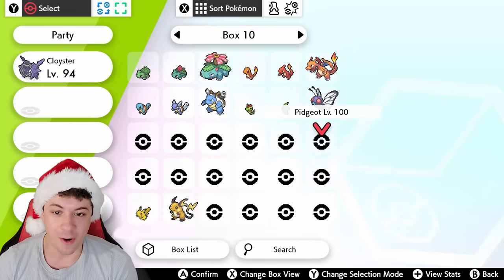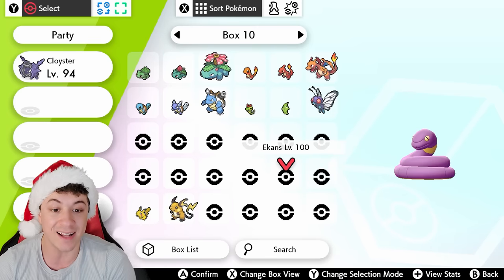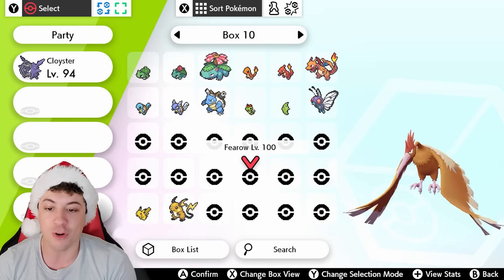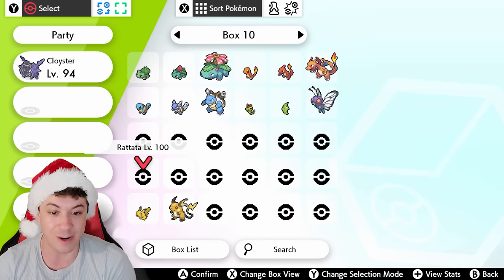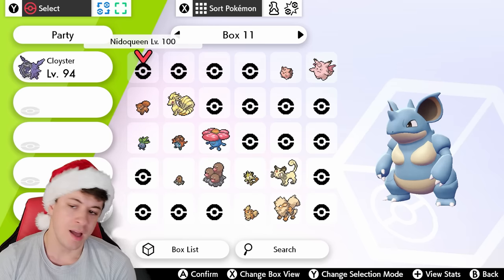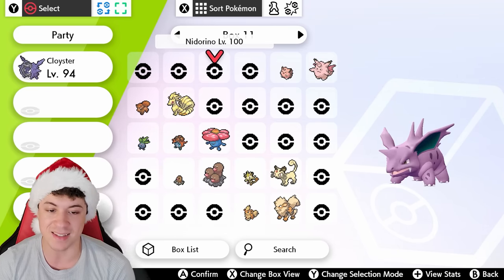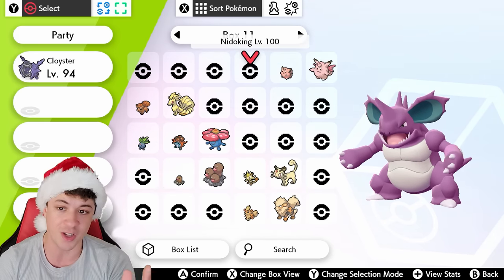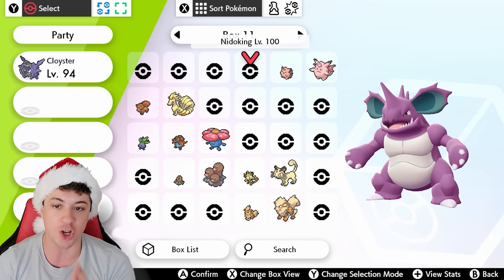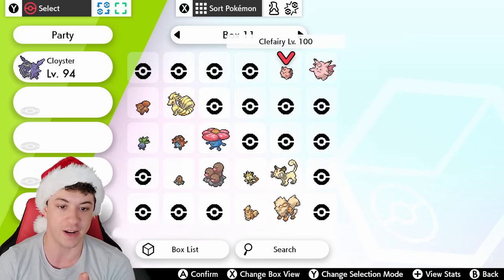Pidgey, Pidgeotto, Pidgeot — all these Kanto Pokemon that originally were not in Sword and Shield have now been brought back into the game with this mod. How cool is that? We have Rattata back in these games. If you played through Pokemon Let's Go Pikachu and Let's Go Eevee, you're probably going to recognize that these Pokemon were kind of directly taken from Let's Go and put into Sword and Shield. The textures don't really match up very well with the Pokemon in Sword and Shield.